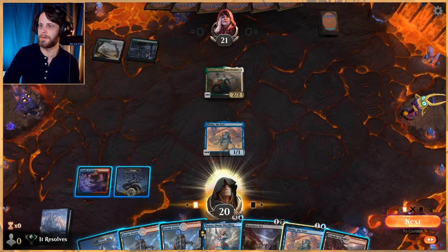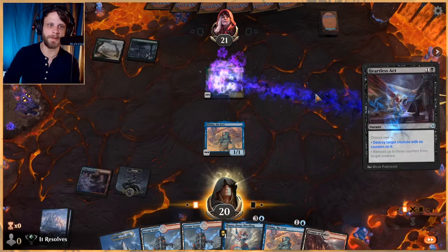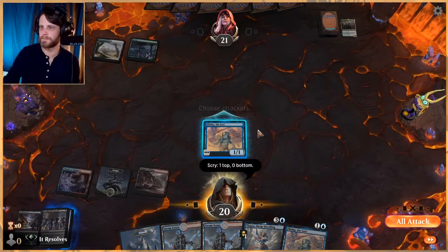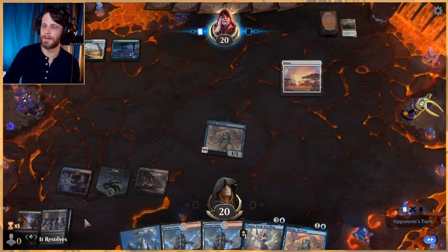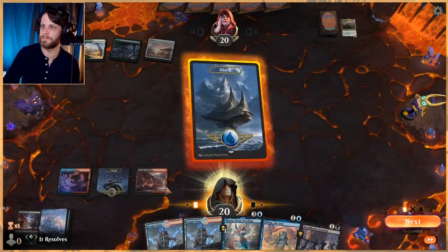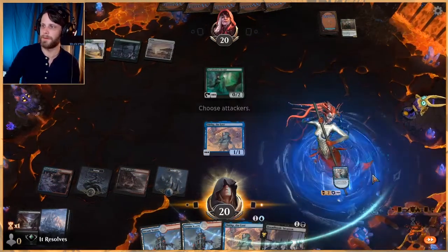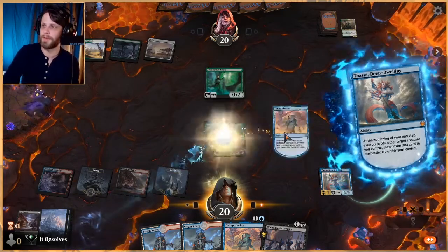I just realized how terrible our framerates are right now. We'll hopefully go pretty quickly through this game. We're a little bit more committed now so I'm gonna keep going. Next turn we just get to drop Thassa and start bouncing this, which is pretty good for us. We can also play this out but I'm gonna hold back a little bit here. We've been pretty aggressive with our amassing - I kind of just want to keep drawing some cards.